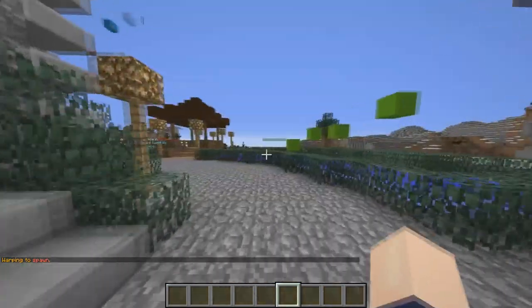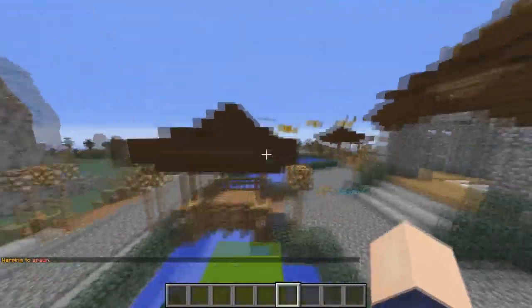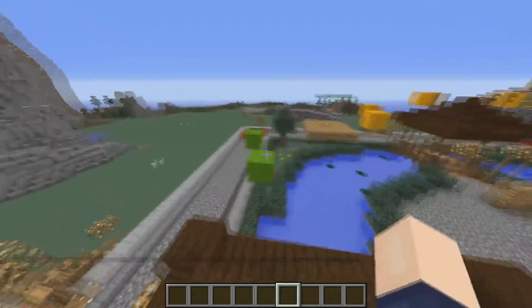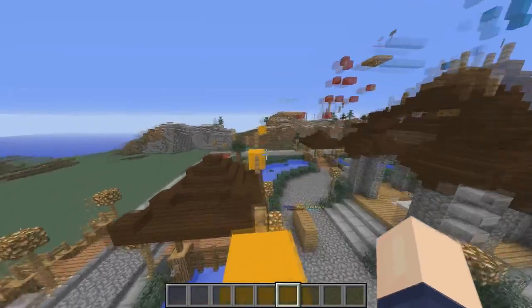Now we have the parkour split up into four different areas. Let's see how far I can get first time — oh, trippy! Good jump. There you go, so that's the easy part done.